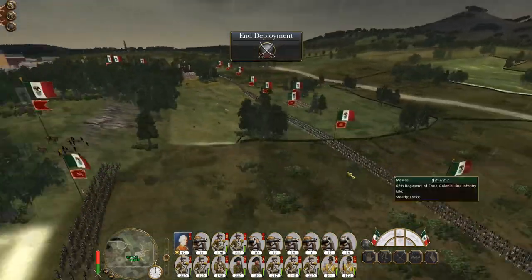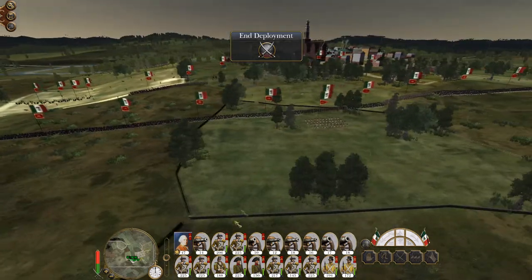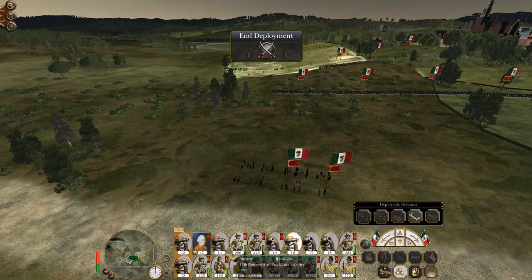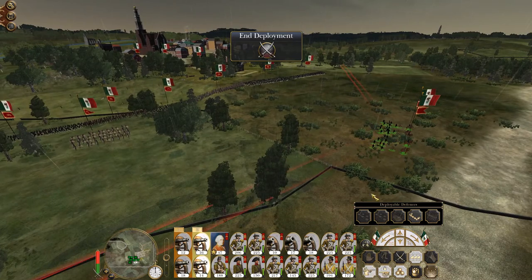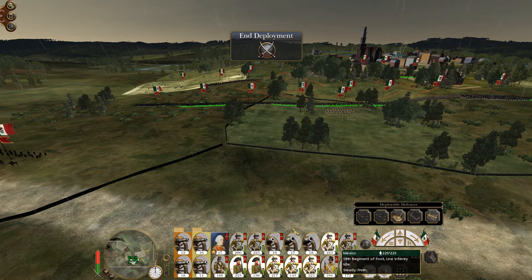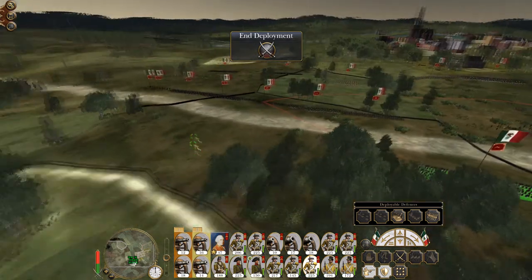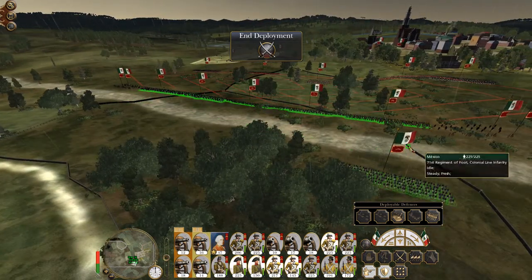I am absolutely going to pull a Patriot. If you guys have seen the film The Patriot, you see how the American forces are deployed on the downward slope of a hill as the British forces storm over. That's what I kind of want them to see. I don't need too much infantry for the gap - just adjust them out a bit more.